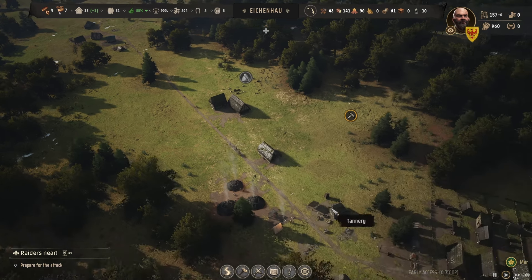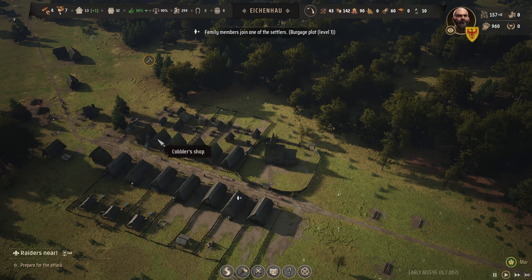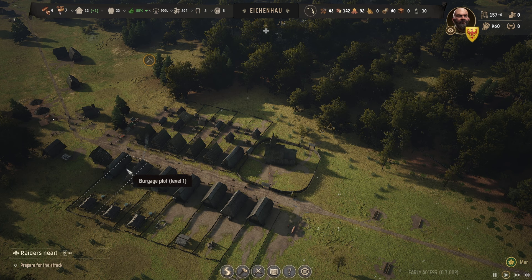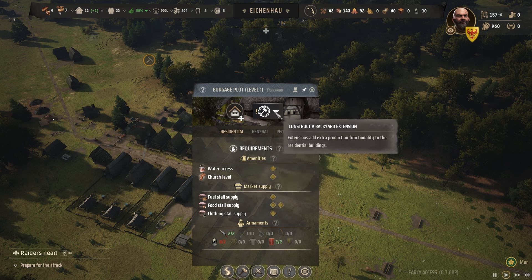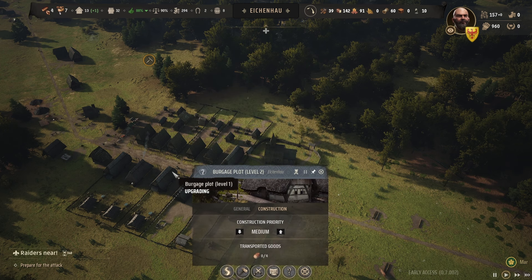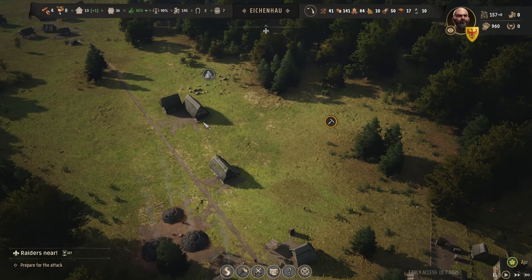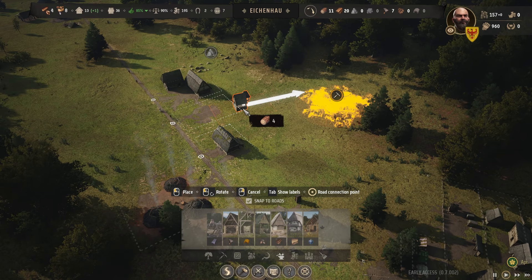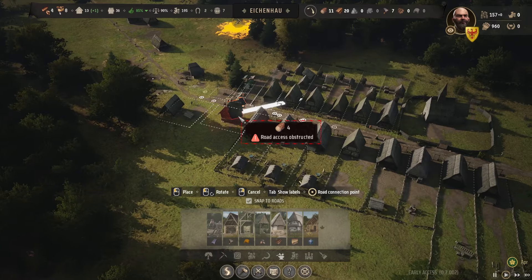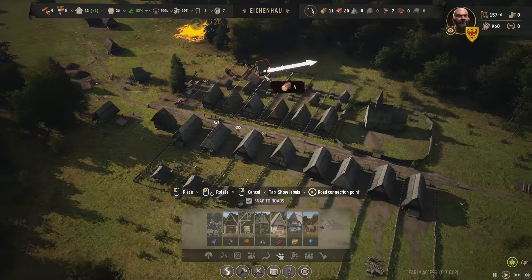Do I have any level twos left? I made a really big mistake — I wasn't supposed to make the chicken coops level two; they were supposed to be level ones. Now I need a level two for the brewery, so we're going to have to upgrade. That's done — we need a brewery, so now we're preparing to make beer. The trading post is going and I need to build a malt house near here to support production.